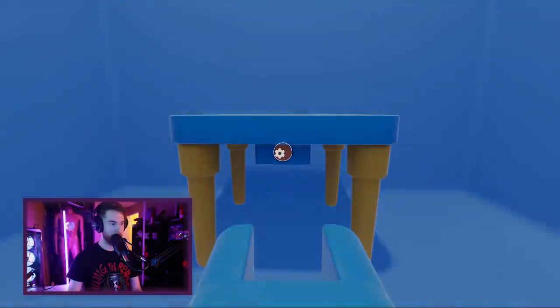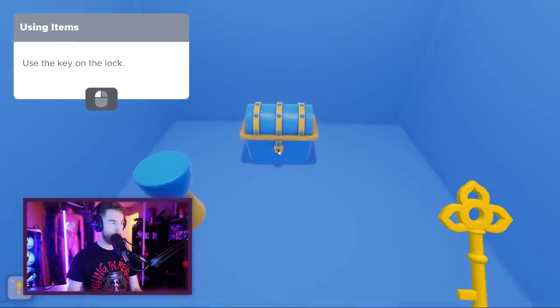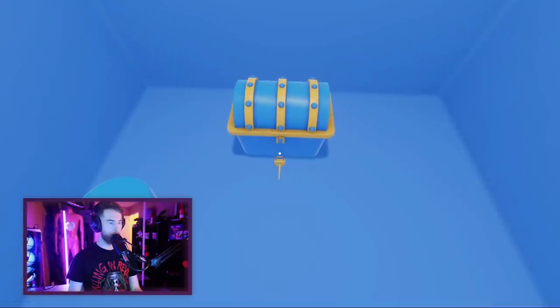I see it. What's the press-it button? Say less. I'm a genius. Grab the golden key — stick it in the key lock, as you do in real life.